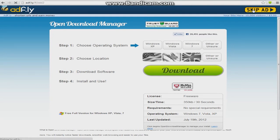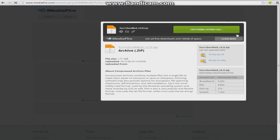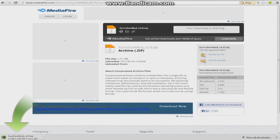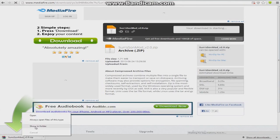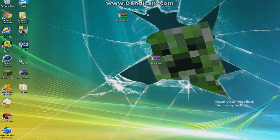Once that's done, it's going to take you to MediaFire. Just click Download, and there you go. Let's just wait for it — there we go. Click Show in Folder, and then bring it to your desktop. There you go.